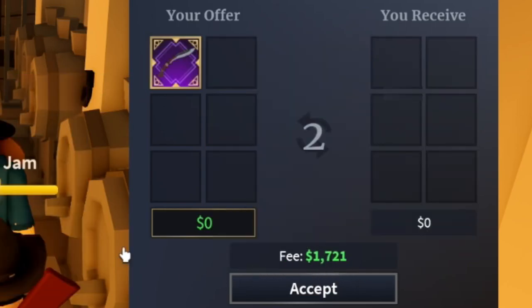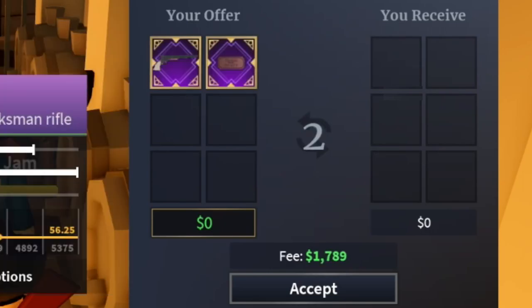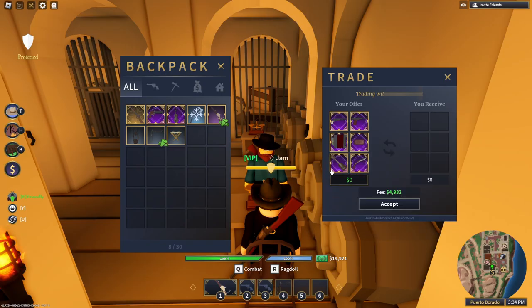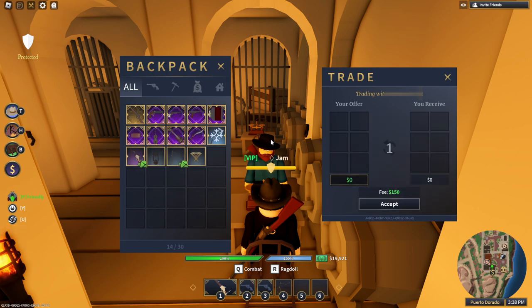Also, keep in mind the fee. The fee gets very expensive — when I put my prototype in it goes to one thousand dollars, when I add my kukri it goes to one thousand seven hundred dollars. With more items like a spitfire or an Axicon it can get very expensive, around eight thousand dollars just for one gun. The fee only applies to your own offer, not what the other person is putting in.